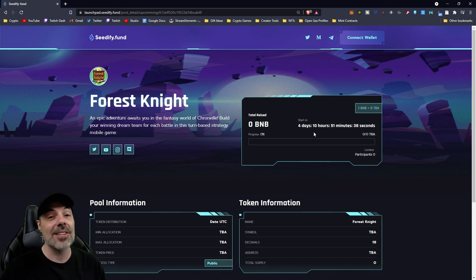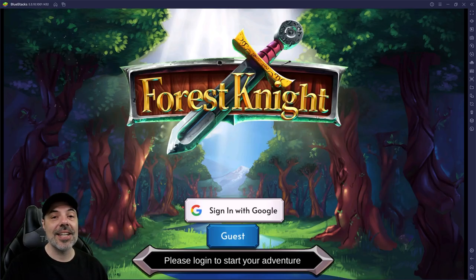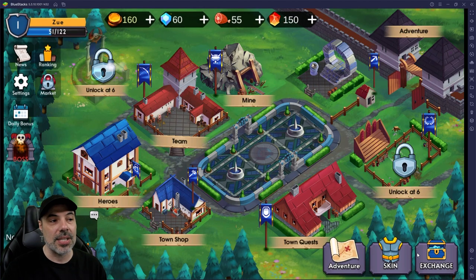These typically sell out really fast because you get the tokens at a very big discount. Now that we know how to get into the IGO, let me show you a bit about the game. Forest Knight is essentially a turn-based strategy game - it's also free to play. You can get started by going to the Google Play Store and downloading the app. I have mine on the BlueStacks PC emulator. They're going to be implementing NFTs and Knight Tokens to run this whole ecosystem.